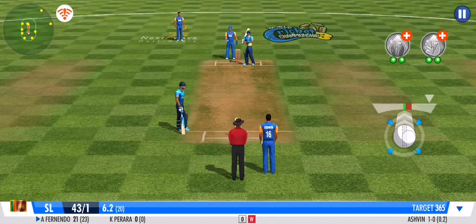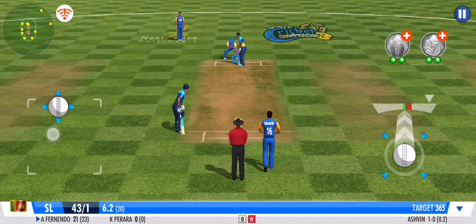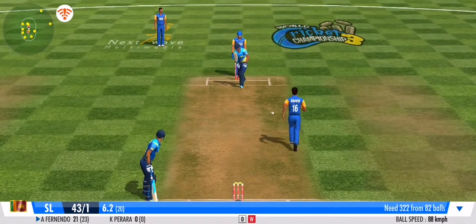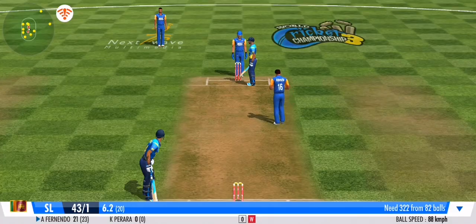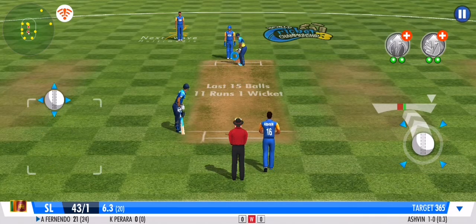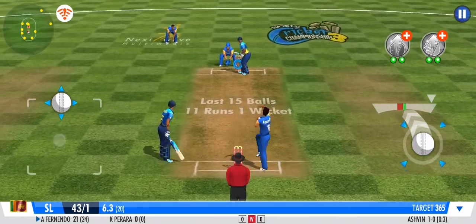Well, if they're going to get a good total here today, he just has to anchor the innings. Well bowled — he's forced him to play that block. No run again. Clever bowling by the bowler. The batsman has been deceived completely.